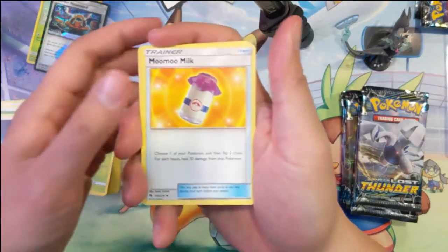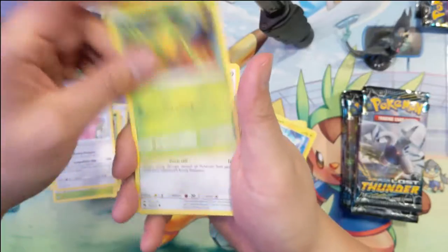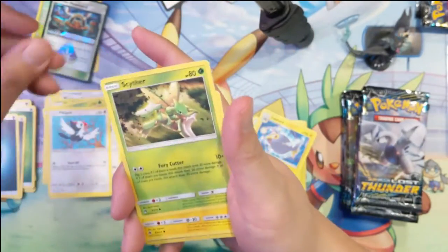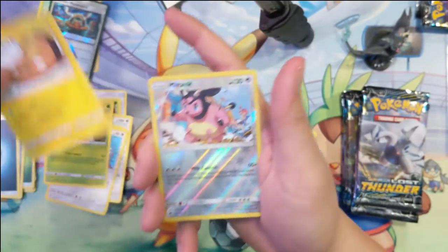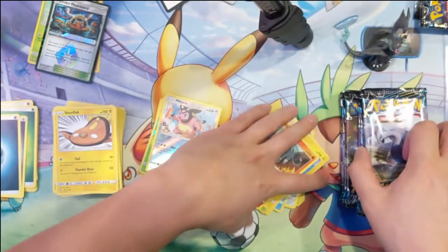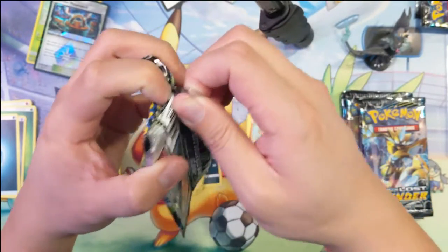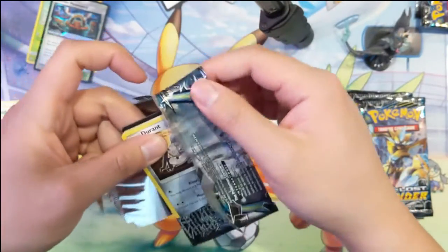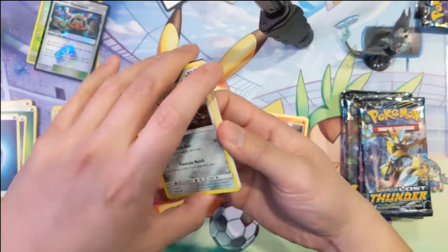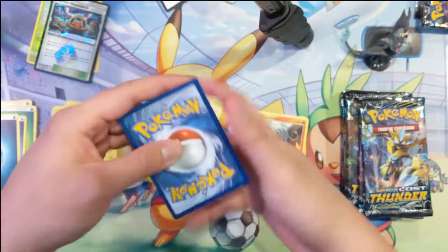Morelull, Mooshy, Vespiquen, Heracross, Chansey, Treecko, Pikachu, Stantler, Stunfisk, Miltank, reverse and the Houndoom. Man, I got one from the same case too — one booster box with like three hits: a hyper rare and then two secret rare trainers.